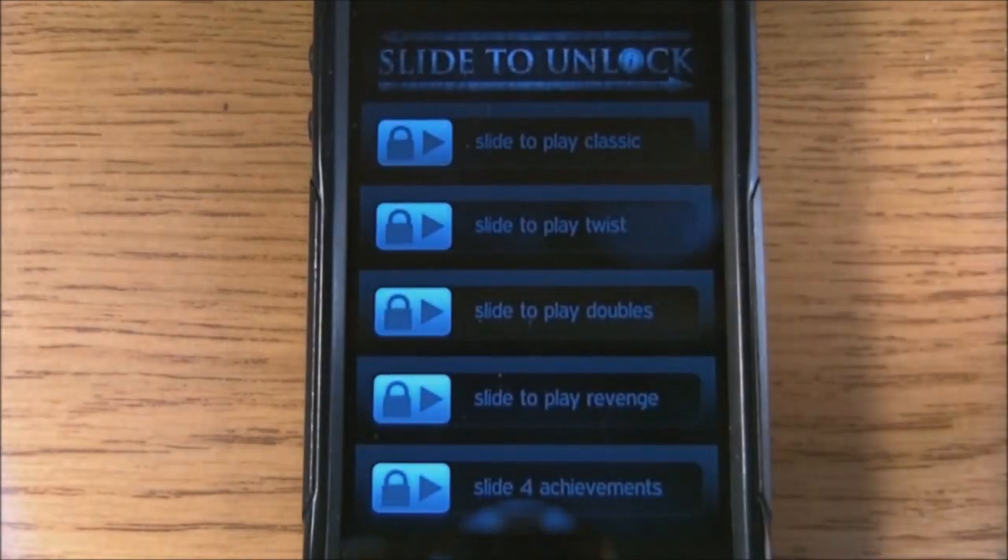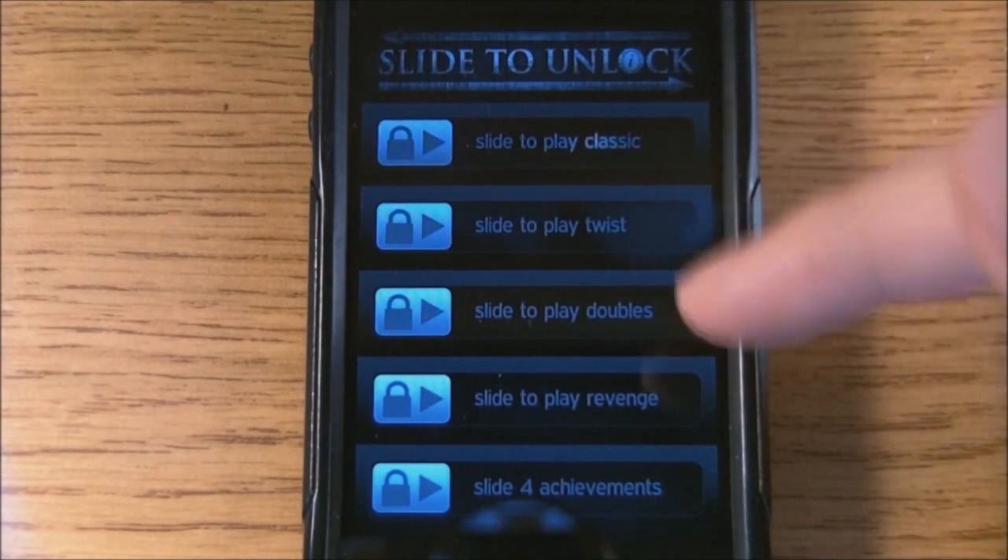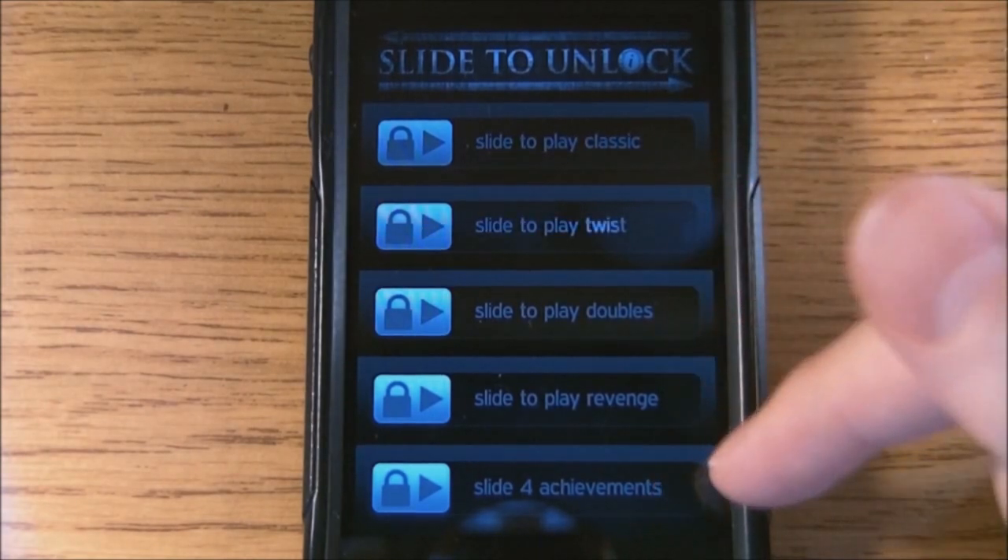So if we just open it up, you're going to see we have our menu right here: Classic, Twist, Doubles, Revenge, and then your Slap for Achievements.